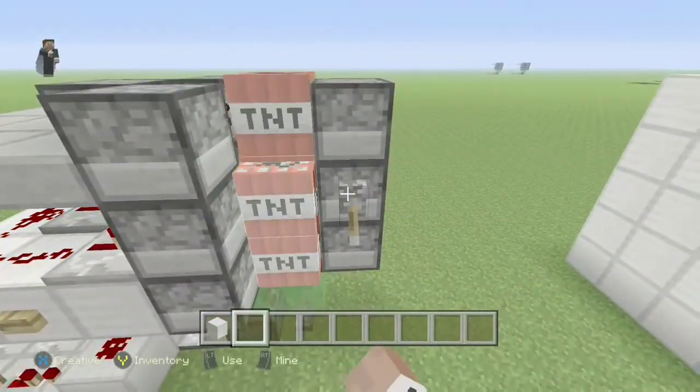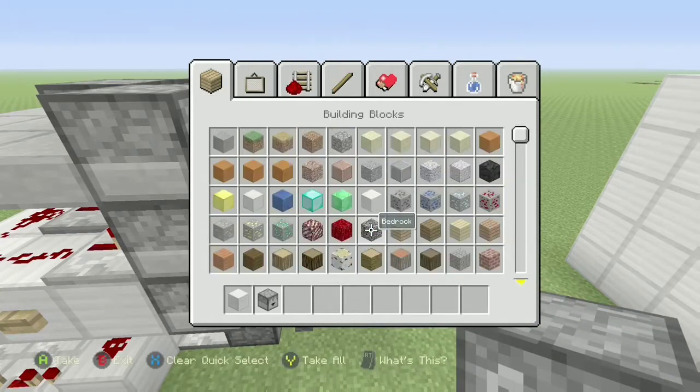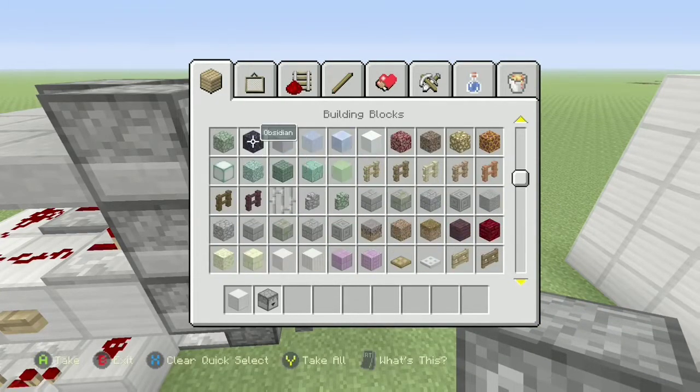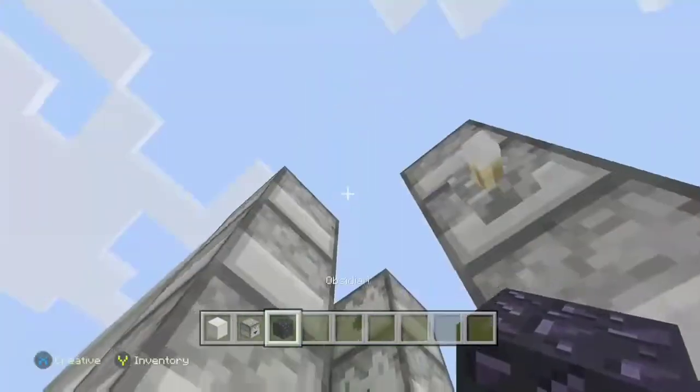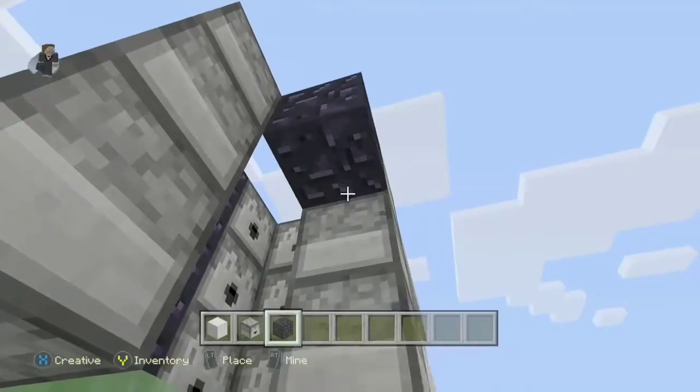If you want to make it into a cluster, it's easy. All you need to do is get an immovable object like a dropper, furnace, or obsidian — I'm just gonna use obsidian — and just put it to the side like that. And that's it. Now let's see the cluster version.